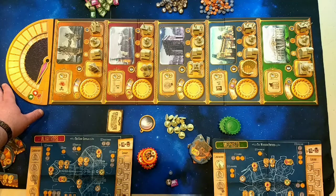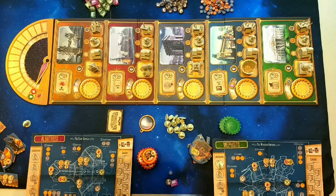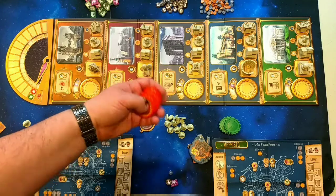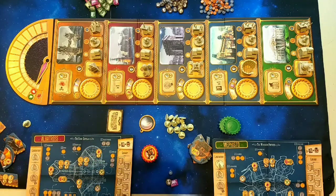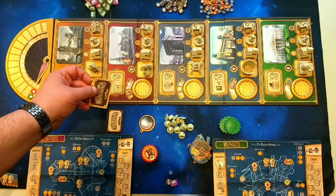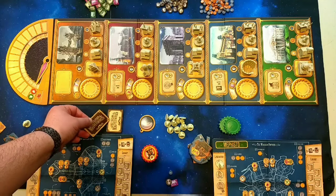You have the Secret Service track up here, which you get a firepower counter on. You get five gears that match your colors — these are your henchmen, your minions, your guys who will go do your bidding. You place one of the starting quests in each location. These are achievements that you can unlock, and they have a different back than the regular ones.